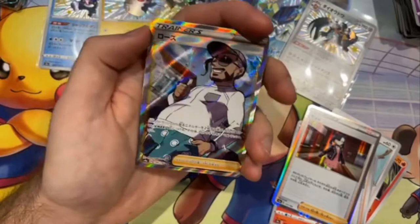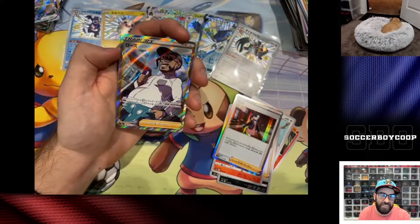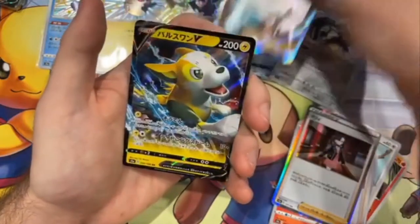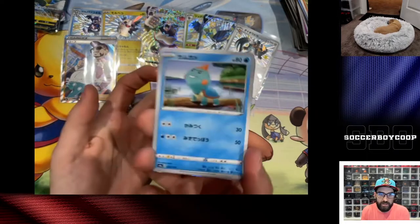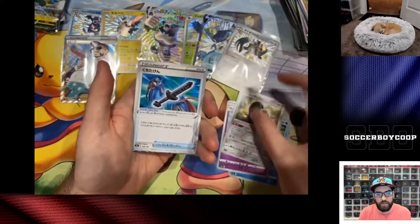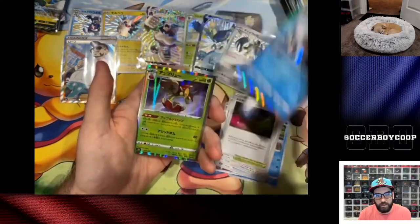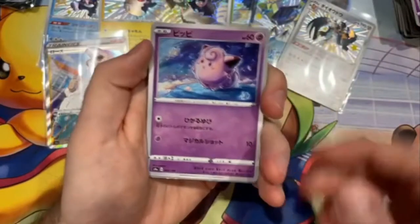We got the full art Rose trainer! That's a good pull — I love it. I like how he's in his leisure wear, and then a Boltund V. Oh, that's a really cool looking art. Ditto V Max — we got the shiny Ditto V Max yesterday. Got the Glyph Fairy.